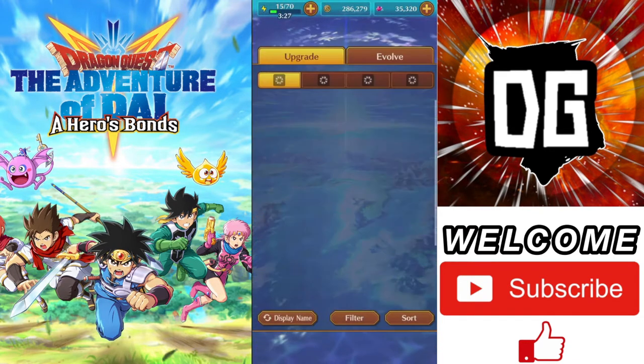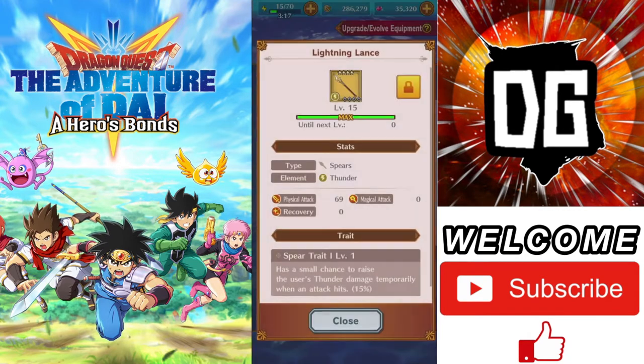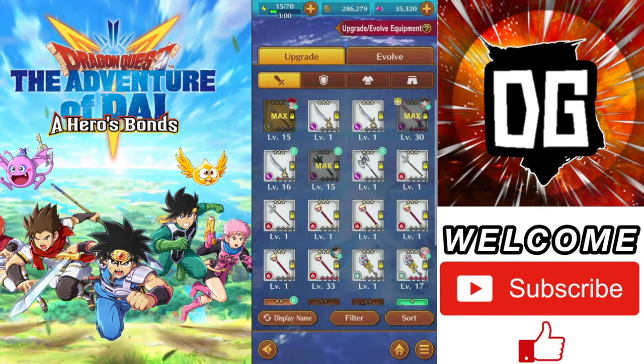So if we hit the top one for Upgrade and Evolve your equipment, you can actually see I've got all kinds of different stuff going on here. You can see I've got a couple different things that are maxed out. This is the Lightning Lance — it's the item that everybody gets for free. It's a four-star weapon and is for your hero. As you can see, I'm maxed out at level 15 on that.